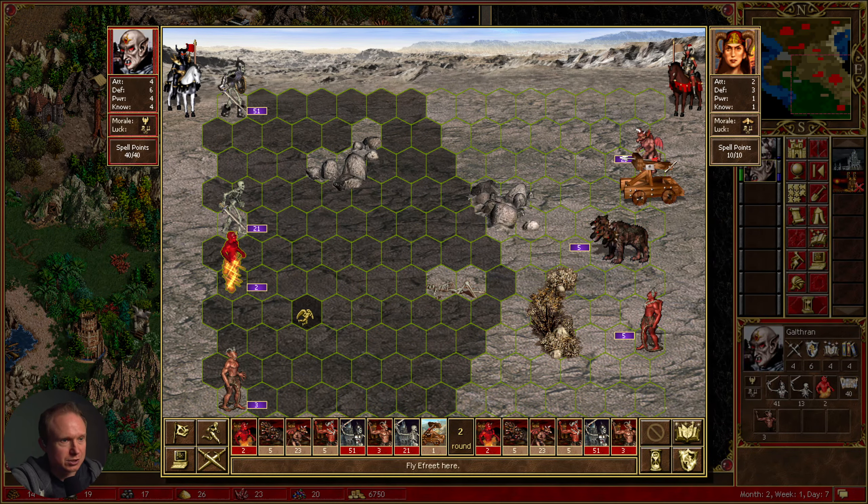That's a disadvantage to waiting. Dispel, cure. I think getting rid of two cerberi is the best play — send these guys out as sacrificial lambs.